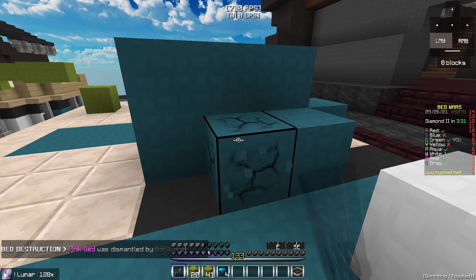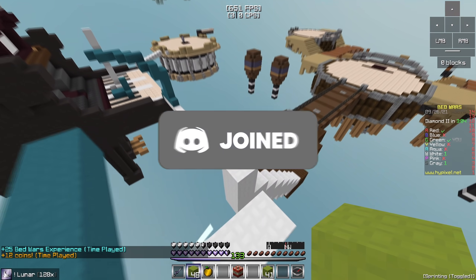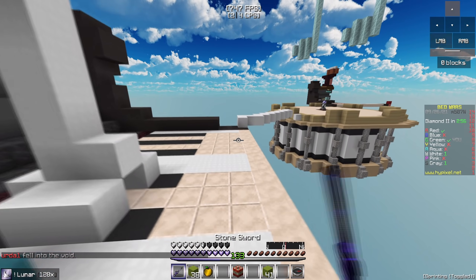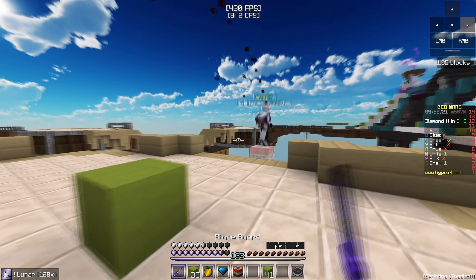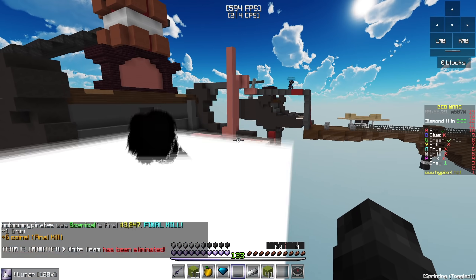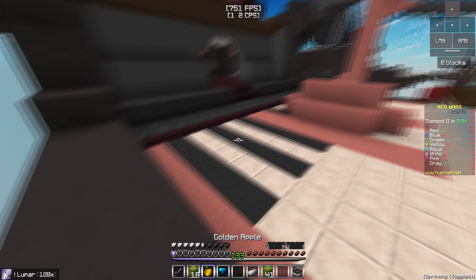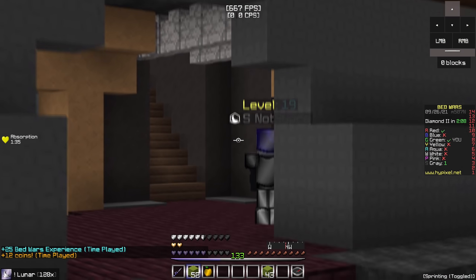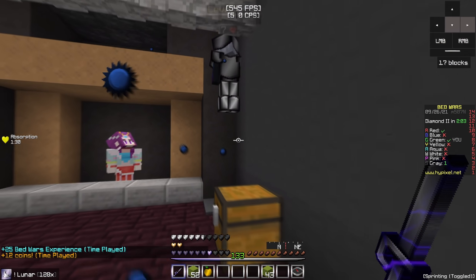So we're going to quickly grab Aqua's bed over here. Alright, so it looks like Red is the only bed left now in this game, and White is absolutely dipping from their base. I guess we can go kill them — it's probably a smart idea. Oh my god, we nearly died there. Okay, let's kill them — this should be an easy fight. And Gray is just right over here. How perfect. Let's TNT jump over here. Oh my god, that was so dumb, I just wasn't paying attention. Are we just going to sneak up on them? They actually might be AFK. They're on zero — we're just going to wait until they come back.